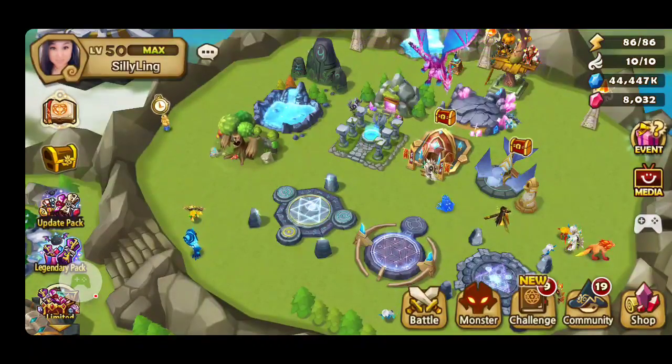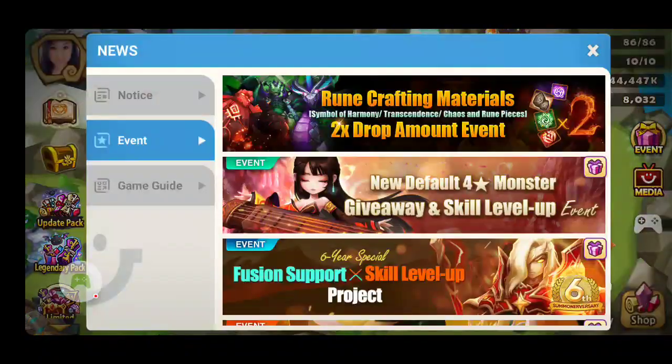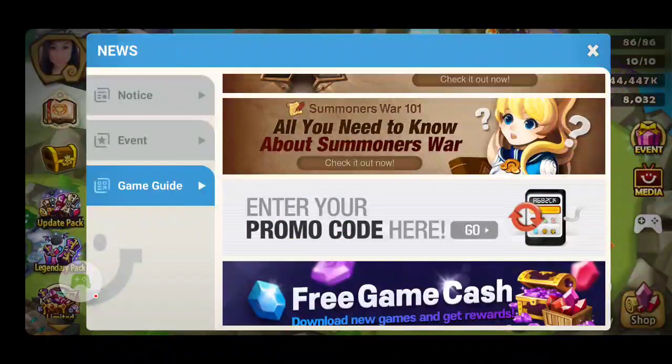So for the promo code — this is for Android users — you want to go to the right side of your screen and click on Events. Once you're in here, you want to click on Game Guide and scroll to the bottom where it says Enter Your Promo Code here. Click on that.